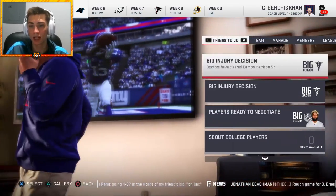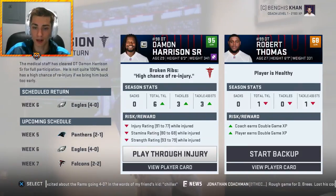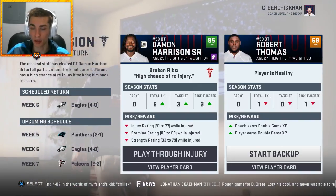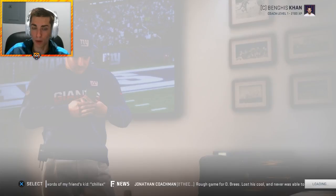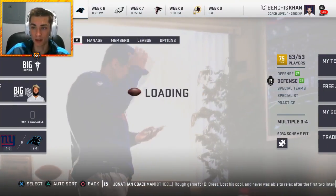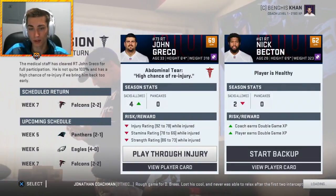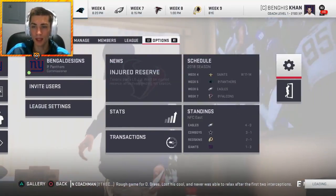Damon Harrison has been cleared to play but we're not going to play him this week — he's not going to play through the injury. Rob Thomas has been moved down, he's not very good. BJ Hill will be the backup. And regarding John Greco, we're going to continue to start Nick Beckton.